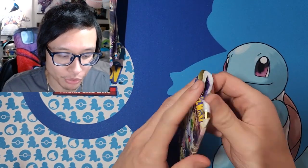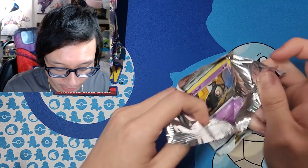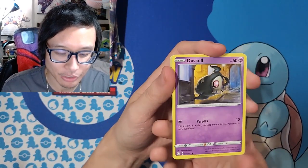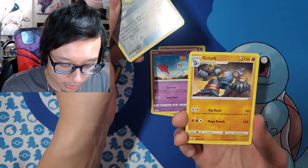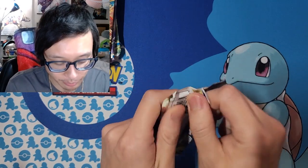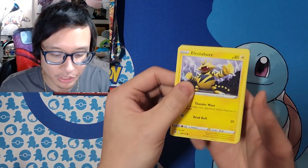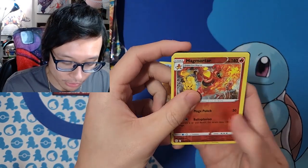I'm saving Evolving Skies for last because it's either go big or get nothing from that pack. Second Brilliant Stars pack — another code card. Let's keep going: Qwilfish, Golurk, Blunder Policy, and Golurk. Nothing there again. Still got eight more packs for Brilliant Stars. I see a white code card so we can still get something from the trainer gallery. There's still a lot of cards I really want from Brilliant Stars, but nothing so far.